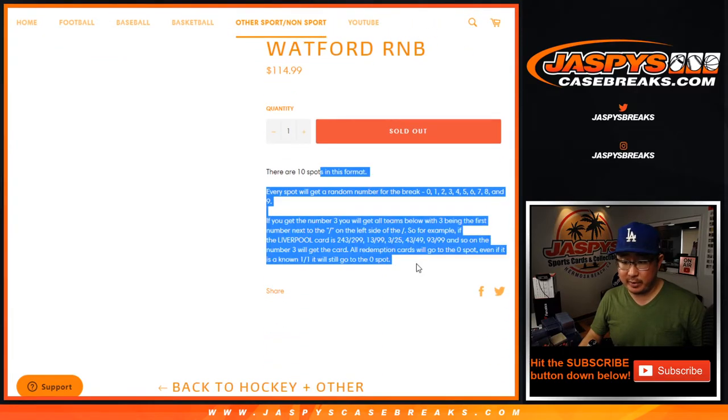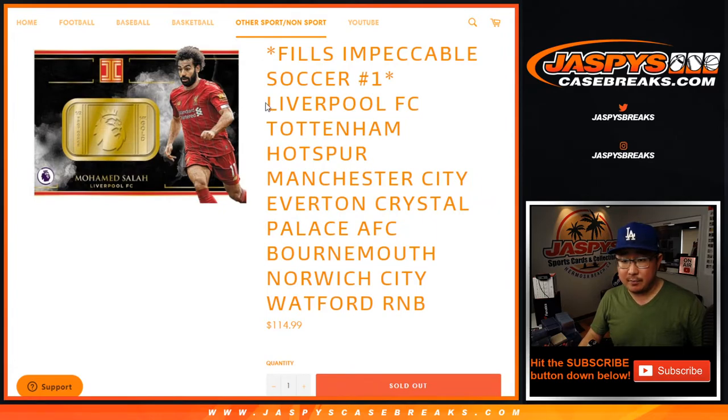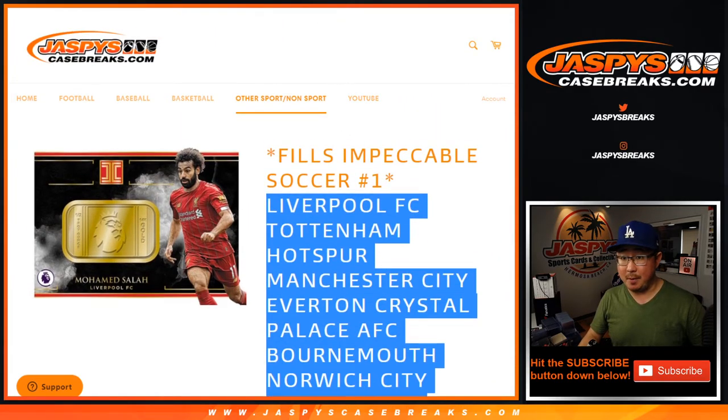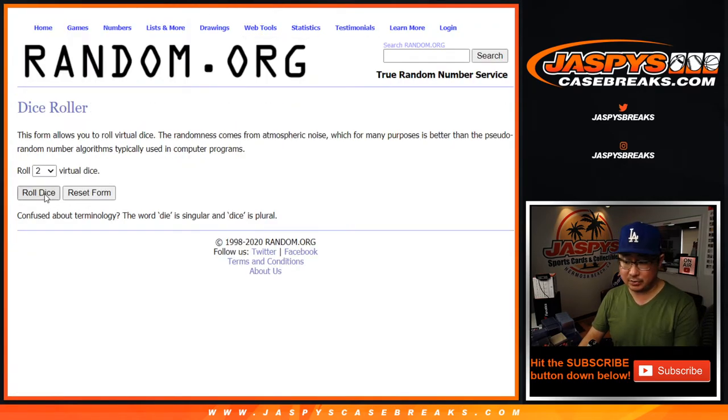Standard number block rake — everyone's familiar with this, right? Zero gets any and all redemptions. For all of these teams right here, only in Pick Your Team one. Big thanks to these folks for getting into it. There are the numbers right there. Let's roll it, let's randomize it.